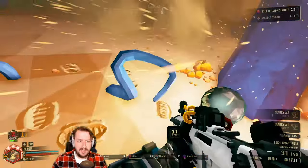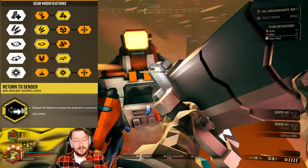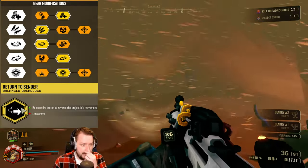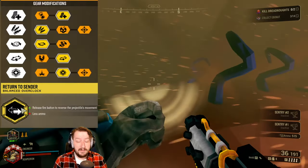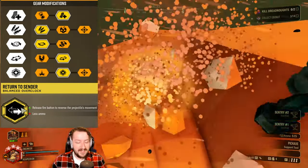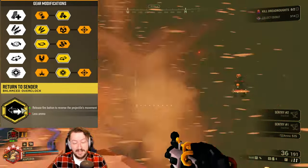I'll explain this more in the gameplay section. The way I have it built: in Tier 1, I'm running with a larger mag size, but you could also go with duration — duration helps this one quite a lot too. I just like having six rounds in the gun. In Tier 2, I'm definitely taking ammo because we need more ammo for this one. You can go damage if you only want to use this for big things; that's an okay option too.